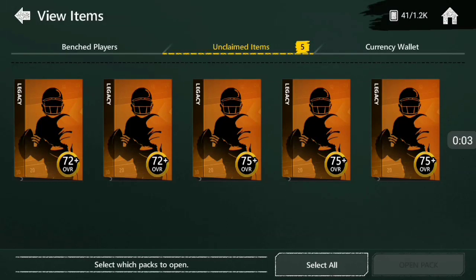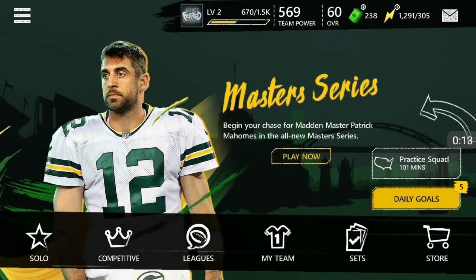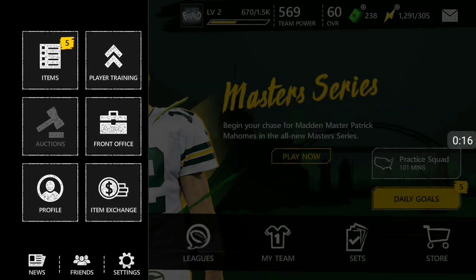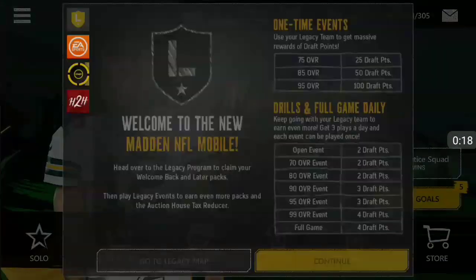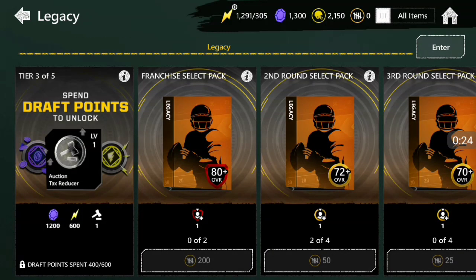Hello, Mr. Frosty here, and today we're gonna be opening up these legacy packs right here. If you guys do not know how to access your legacy, I'm gonna show you real quick. What you got to do is click the left hand corner right here, then go to news, then go to legacy map, and then go to legacy store.